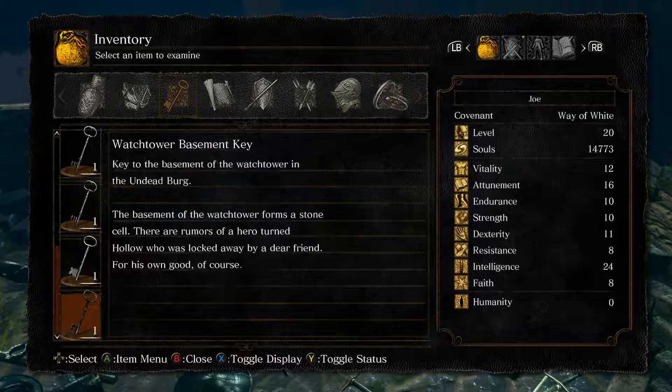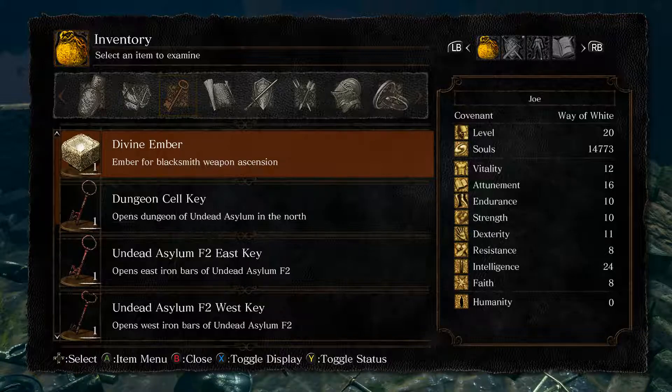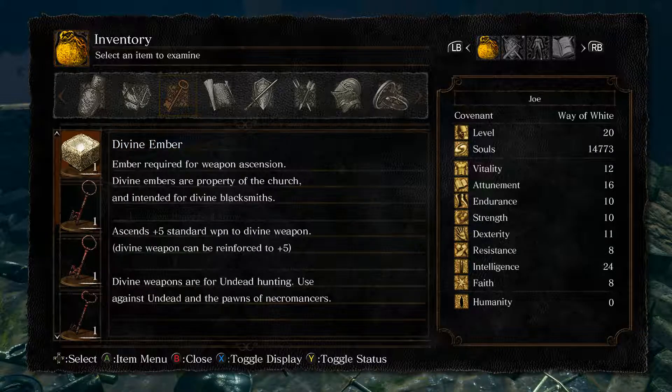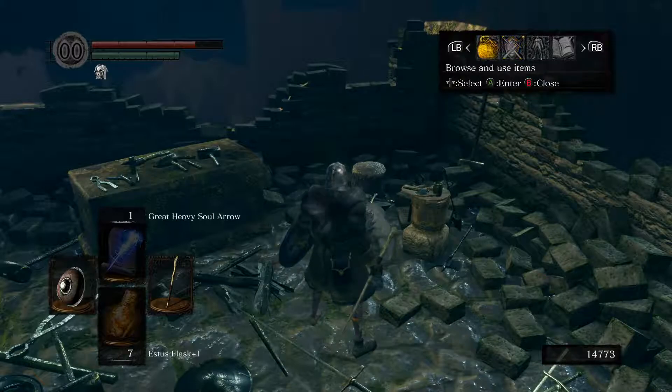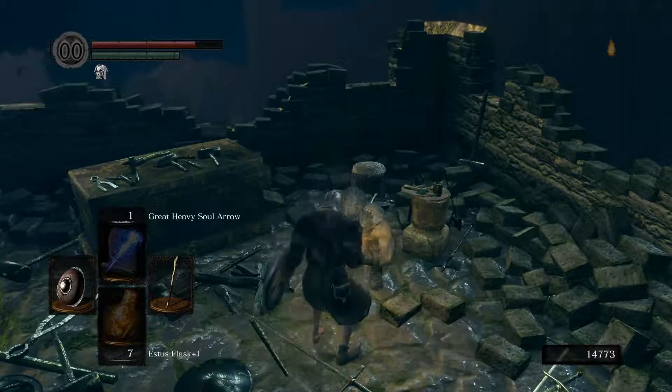Watchtower Basement Key is the key to the basement of the Watchtower in the Undead Burg. The basement of the Watchtower forms a stone cell. There are rumors of a hero turned hollow who was locked away by a dear friend, for his own good of course. I'm very much afraid of that because I don't know how to attack him as a sorcerer. The Divine Ember is an Ember acquired for Weapon Ascension. Divine Embers are property of the Church and intended for Divine Blacksmiths — assigns a plus 5 standard weapon to Divine Weapon, which can be reinforced to plus 5. Divine Weapons are for Undead Hunting, used against Undead and the Pawns of Necromancers.